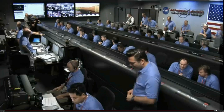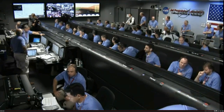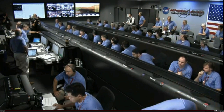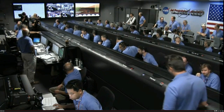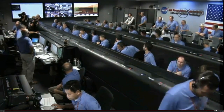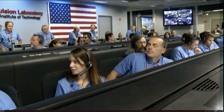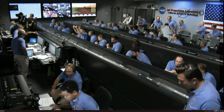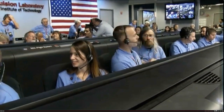We are at an altitude of one kilometer descending, about 70 meters per second. 500 meters altitude. Standing by for sky crane. Constant velocity accordion nominal. Altitude error 5.9 meters. We found a nice flat place. We are coming in ready for sky crane. Down to 10 meters per second — 40 meters altitude. Sky crane has started. Descending at about 0.75 meters per second as expected. Expecting bridle cut shortly.